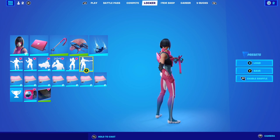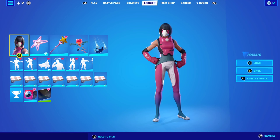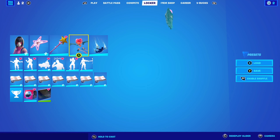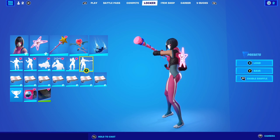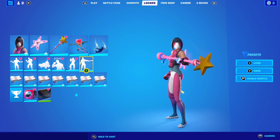For combo number three with the Bucky skin, I'm using her default edit style once again with the Star Power backbling, Star as the pickaxe, Heart Span as the glider, and Redline as the wrap. The pickaxe and the backbling match perfectly on this one.